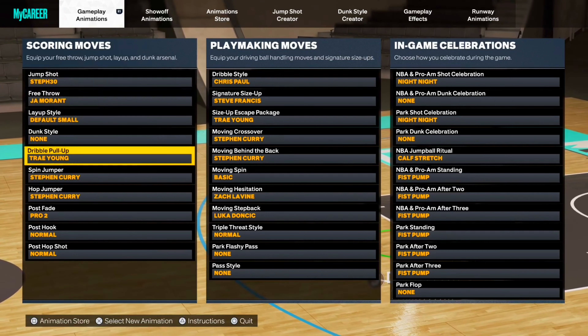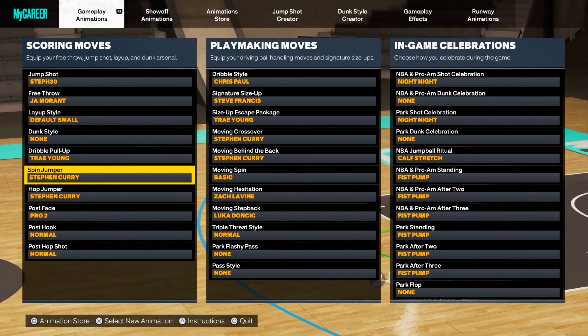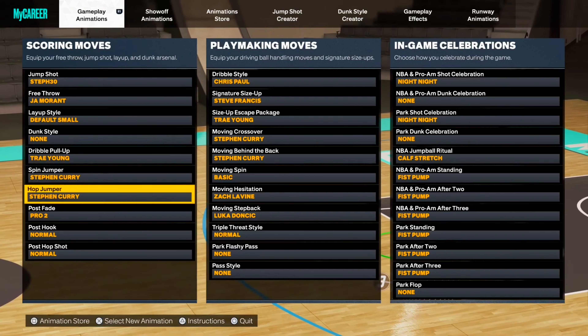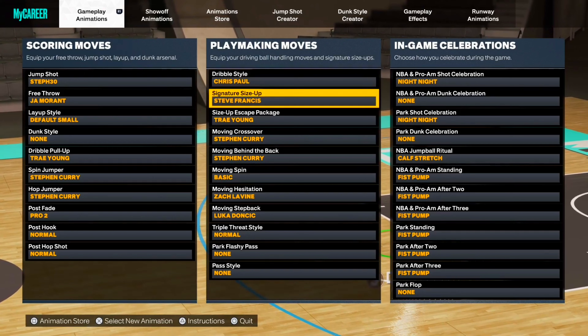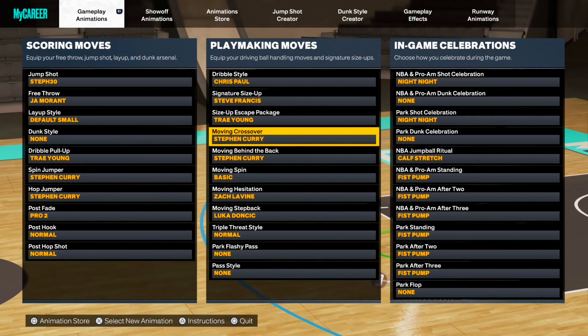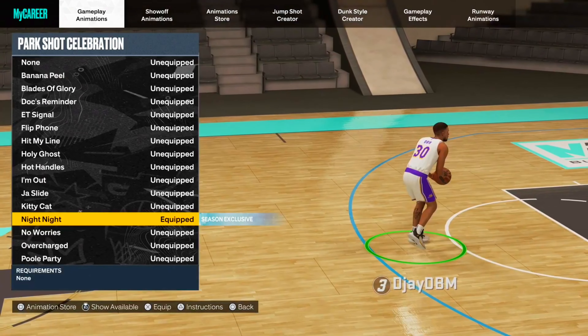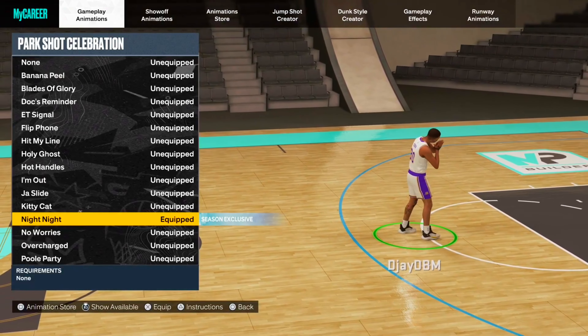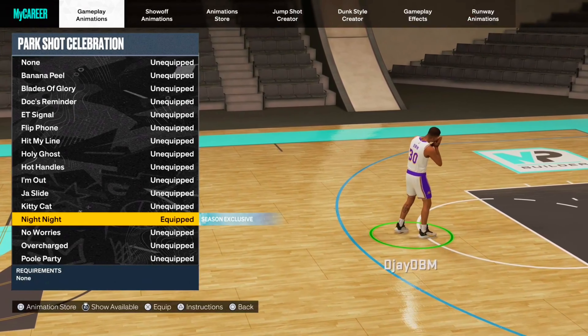I will be using his dribble pull-up but I don't really like it — I prefer Trae Young. We are using his spin jumper and hop jumper. I don't have his dribble style since I don't have a 92 speed with ball. Using his six size-up but I prefer Steve Francis. We do have his moving crossover and behind the back.